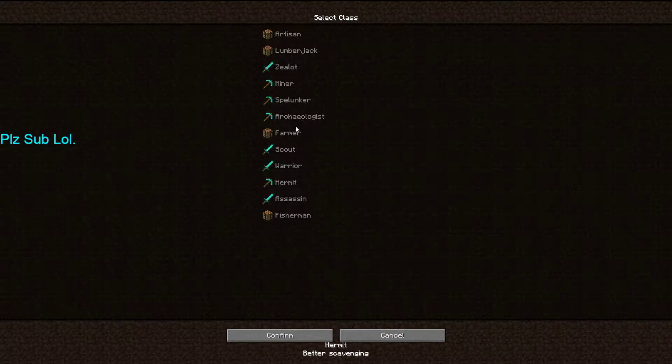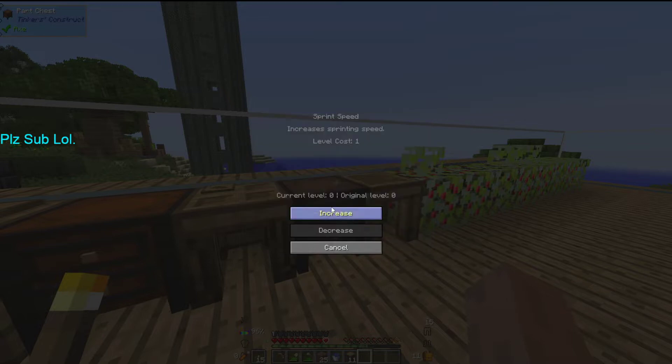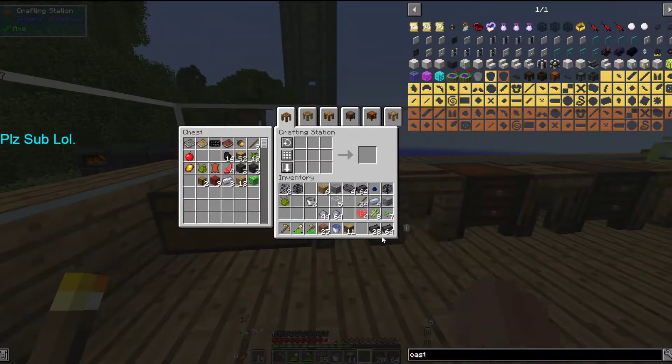We circumvented that. We should probably unlock our class — going to go for Archaeologist for the lulz. Let's add two levels and put them both into stone cutting and one into sprint speed, just so we're a tiny bit faster and mine quicker. That's going to be the end of this episode — thanks so much for watching! Make sure to like and subscribe, and I'll finish up the Smeltery 3 in between episodes, so check in next time. See ya!